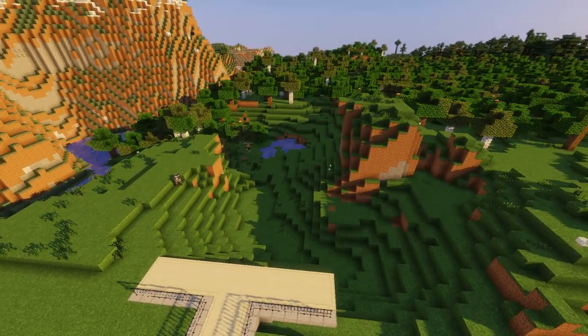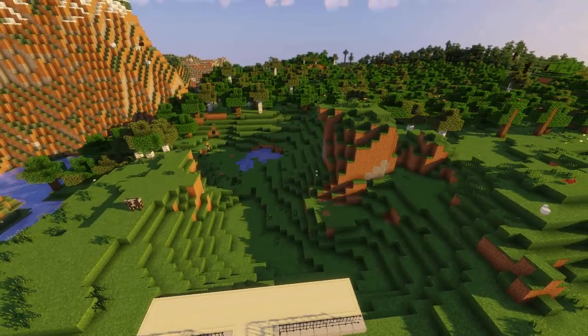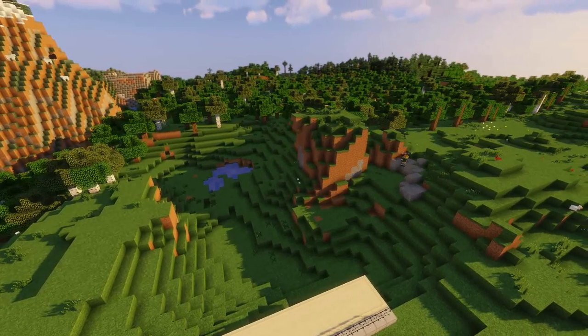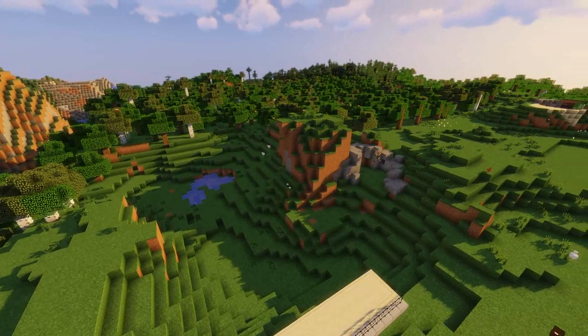Hello everybody, Caden here today with an episode of Wildlife Park. Today we're back building a grizzly bear exhibit in this little valley type thing, over to the left of the park entrance — opposite the side we've been working on in the last three videos.